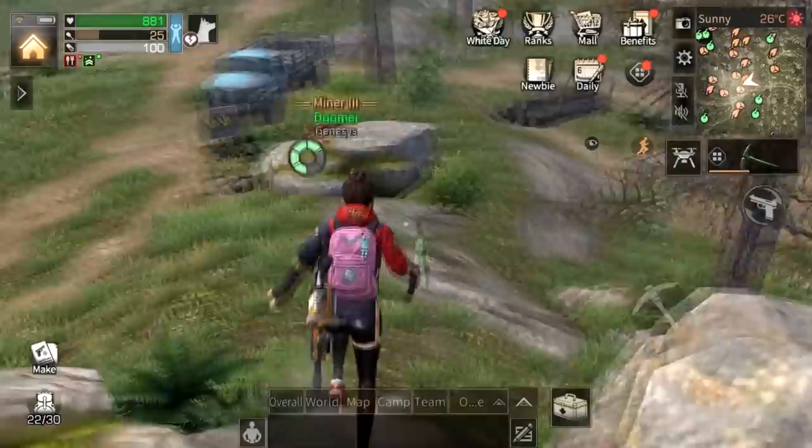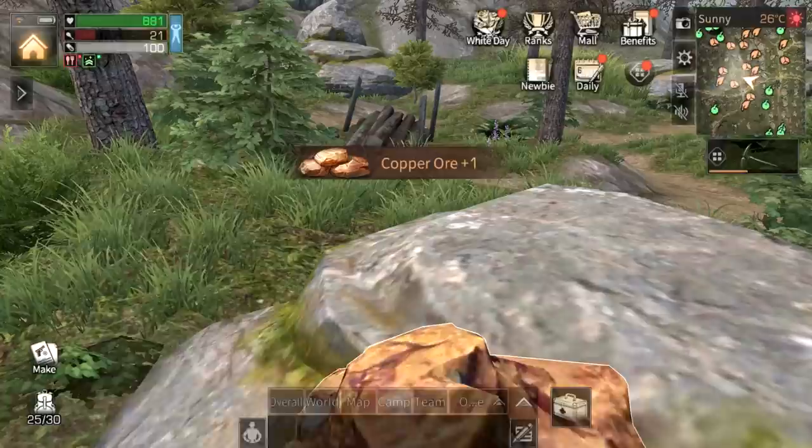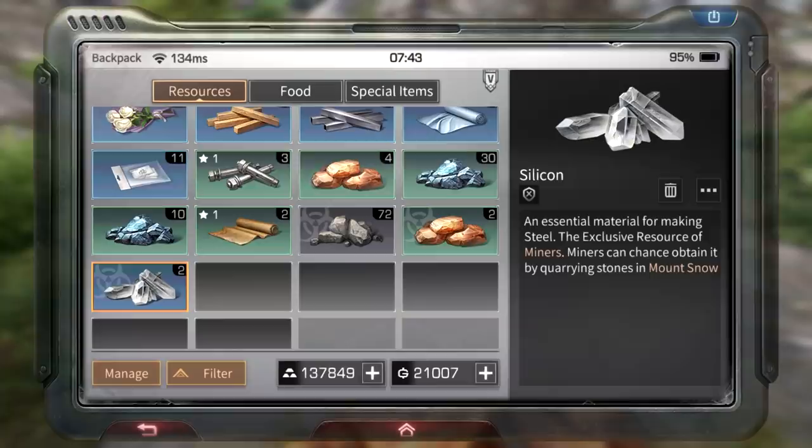Since I'm a miner, here's what the miner is special for: if you find a copper node it can only be mined by the miner. When I mine it I get copper ores and also silicon - as you can see I got two silicons from this, and I also had a crit.